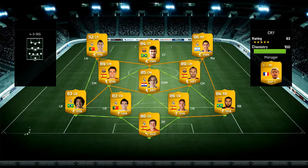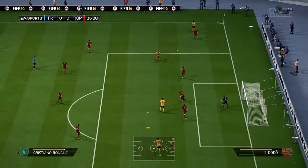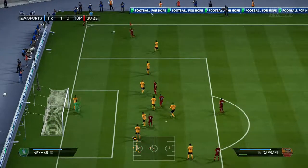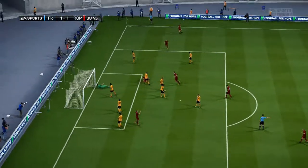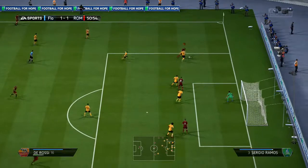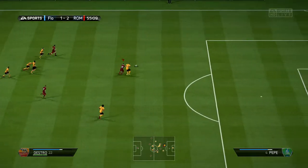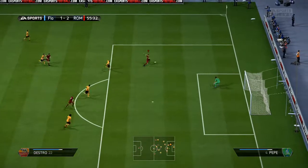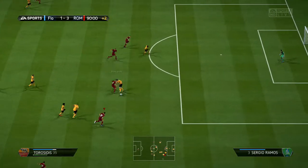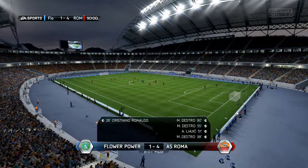Next up we're against a very strong side with Ronaldo, Neymar, Xavi, and Iniesta. Ronaldo kicks off the scoring in the 26th minute with his fantastic heading ability. We reply in the 38th minute — a nice short corner and Destro at the near post makes it 1-1. In the 50th minute De Rossi walks it into the box and Leitch gets a diving header to make it 2-1. Destro then scores a nice finesse shot for 3-1, and we get the hat trick goal in the 90th minute — sweating it out — to earn the 5,000 coins.